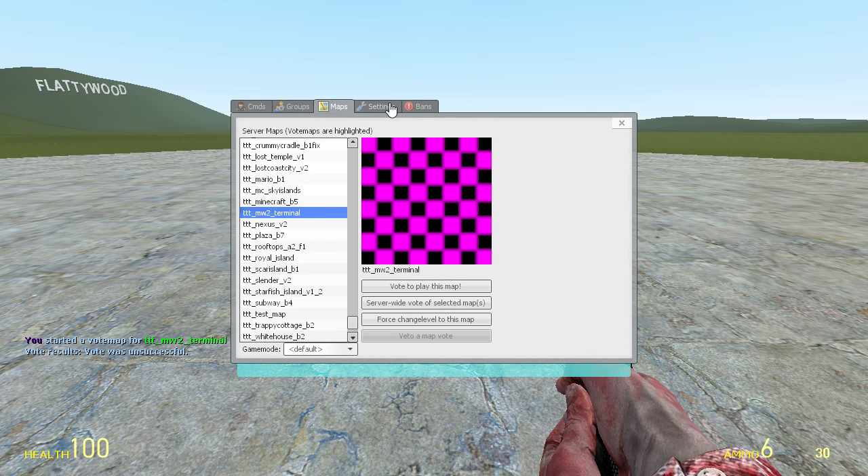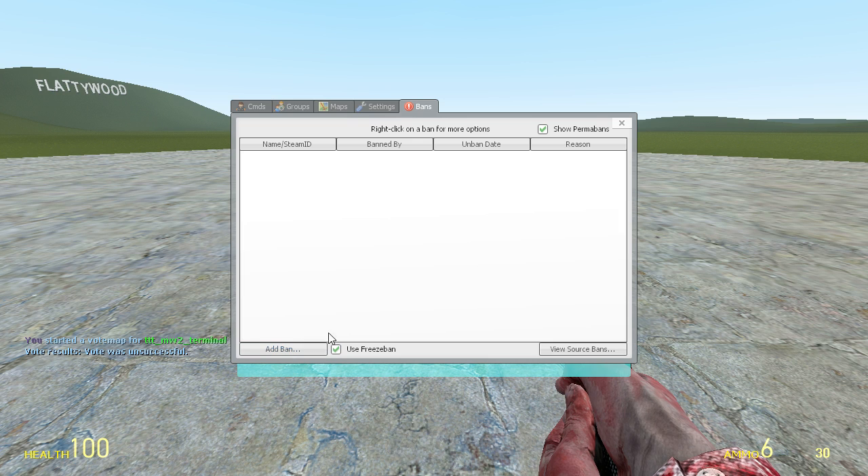For anyone who can access the bans tab, there will be bans in here. When you find a ban and you want the person unbanned, so that you don't have to use the unban command, right-click on it, click View Ban, and then click Unban.